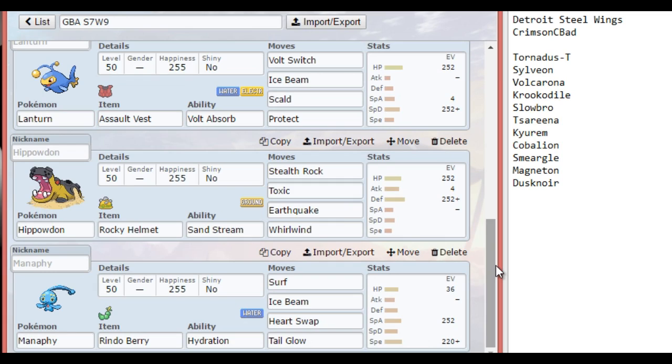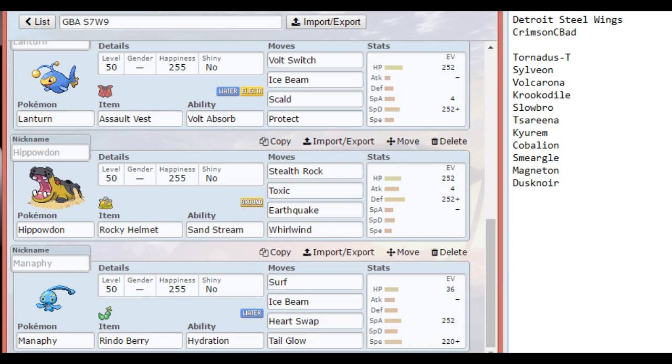Up next we have Hippowdon — as close to a dedicated check as we'll get this week for Cobalion and Crocodile. It has Stealth Rock, Toxic, Earthquake, and Whirlwind. I'm putting all this entry hazard pressure on his team between Toxic Spikes and Stealth Rocks. Toxic is there to have something to do against Serena — I can also Whirlwind it as it tries to swap in. Getting Stealth Rocks up is very important because if he brings Volcarona, that puts a lot of pressure on it. This team struggles with Volcarona quite a bit because of its speed tier — if he just brings it in and gets up a Quiver Dance, that's a problem.